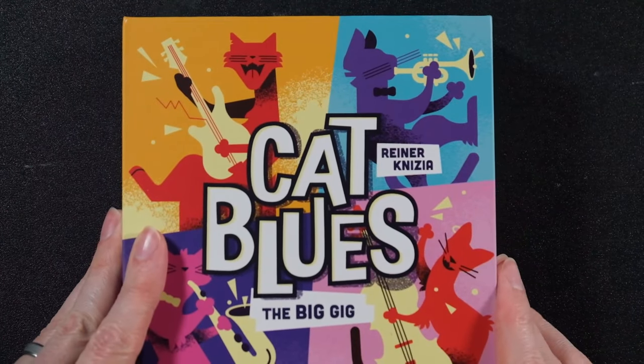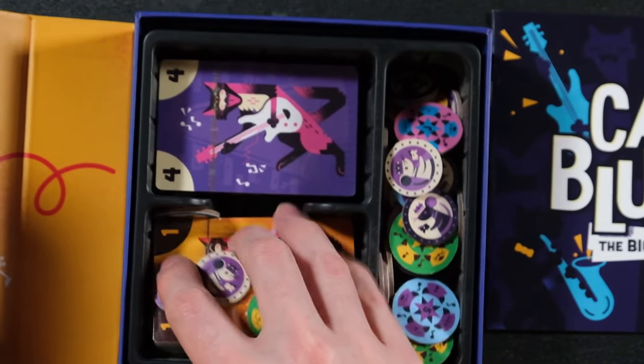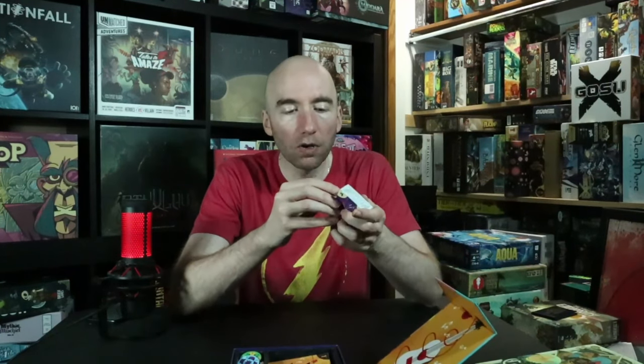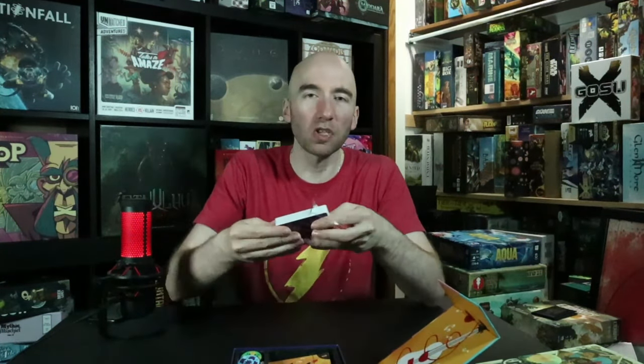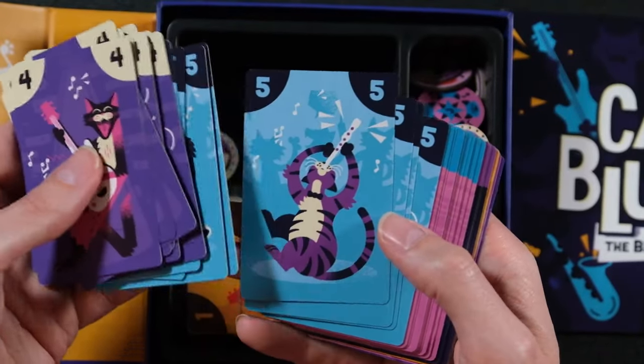Next up is Cat Blues from Bitewing Games, coming soon to crowdfunding. It comes in a magnetic case — I like that. It's a trick-taking game, which I wasn't expecting to enjoy as much, but I love trick-taking as a euchre and hearts player. Hearts was the one game my dad would actually play growing up — he was always the one shooting the moon, getting all 26 points so everyone else gets 26 and he gets zero.